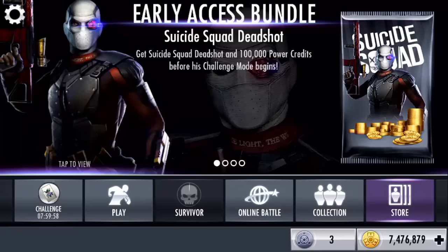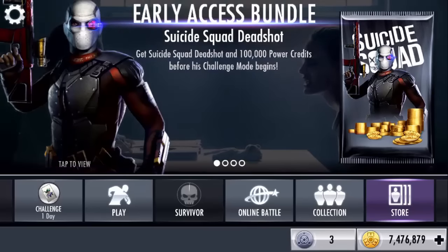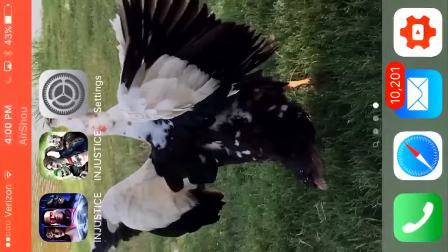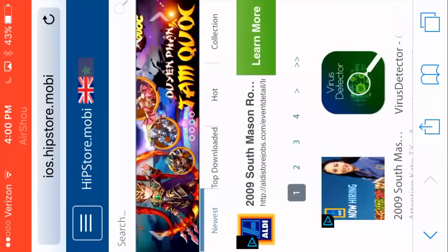Okay, so the next trick — I showed you the money trick earlier. That way is a bit slow. Now I'm going to show you an even quicker way, but it does require some time before doing it, so just be patient. What you want to do is go to Safari and search up iOS HipStore.Mobi — I'll put that link in the description below. Then search up Injustice.